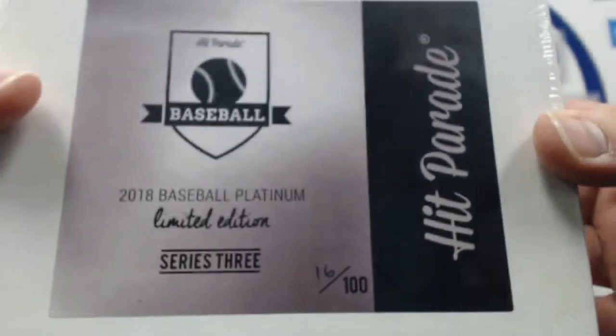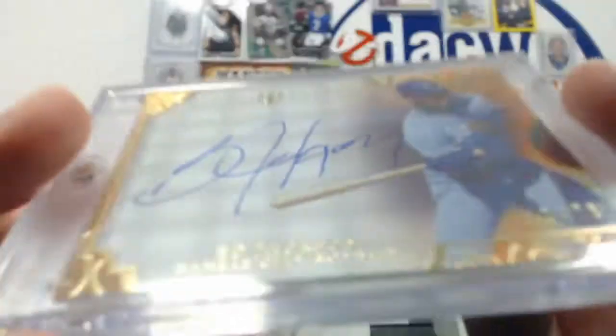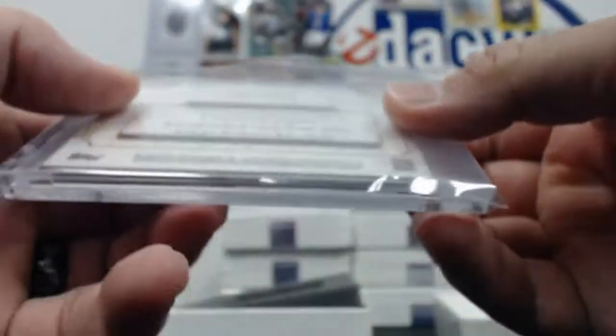16 of 100. Bo Jackson out of 75. On-card auto. Let's see if we can get this to come into focus. Maybe like that. There we go. The Tribs now, man.